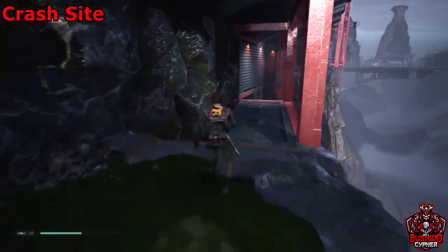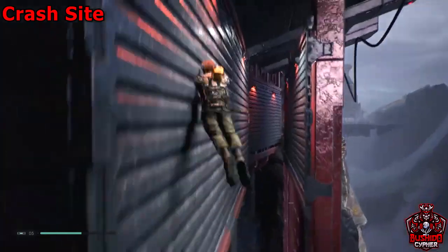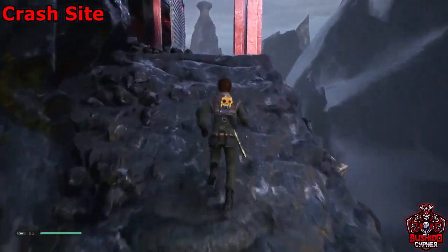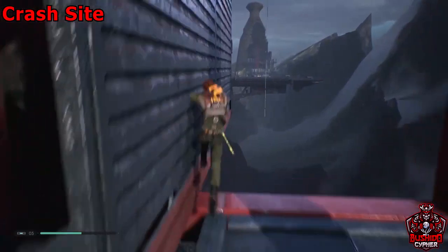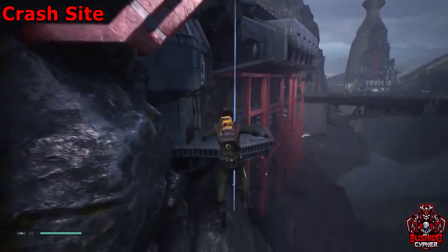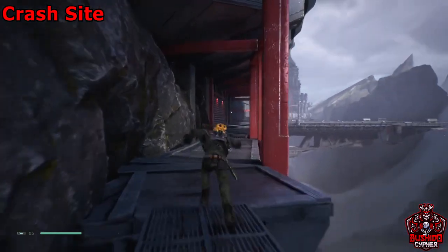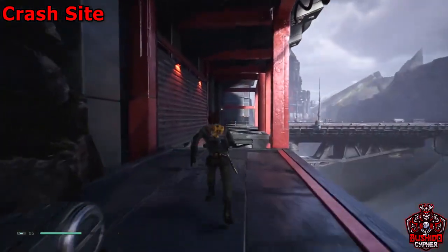We're basically going to the crash site, as you can see in the top left. We'll head over pretty much where we came from originally, doing all the wall runs, basically backtracking to get to the crash site.